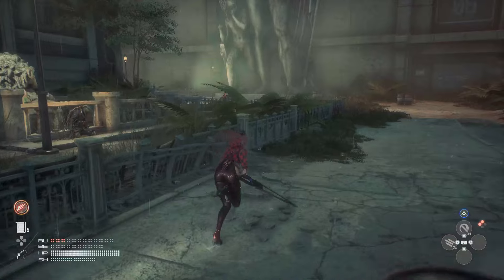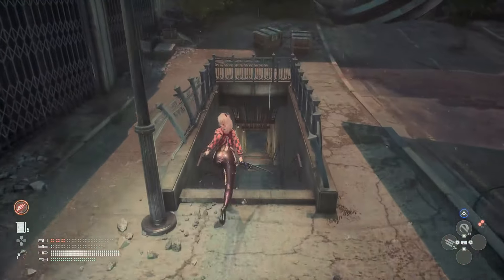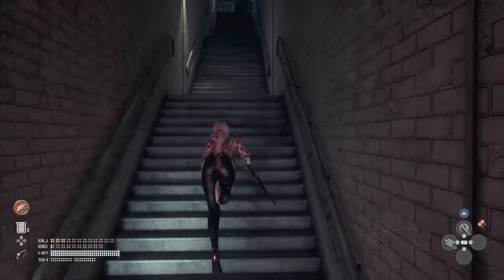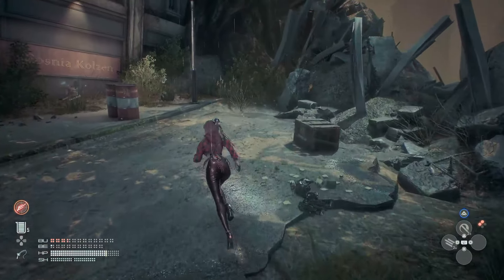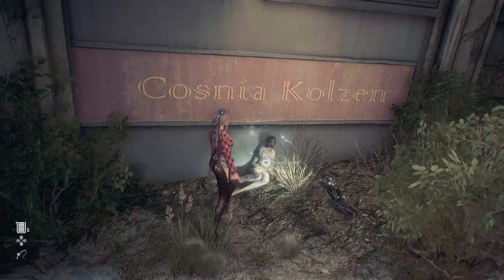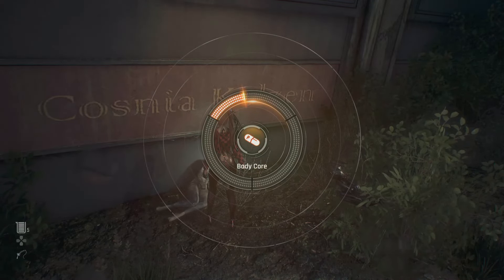There will be quite a few enemies on the way, so you can take them out or run past them to get to the other side of this area. Make it down this stairwell and just keep going all the way through. Once you get to the other side there will be a few enemies to fight, and then right next to the Kosnia Kolzin sign — apologies if I'm mispronouncing that — is going to be another body core ready for you to pick up.